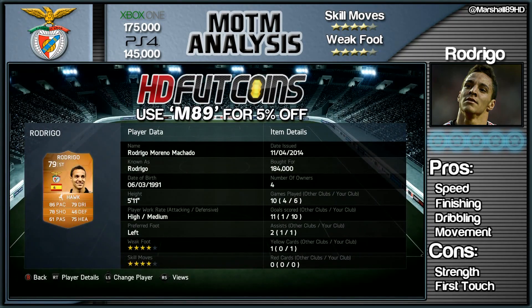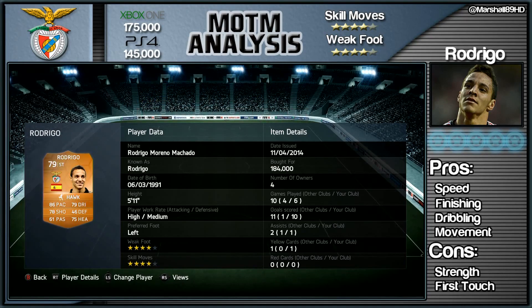If you do fancy some coins, head over to HDFUTCoins, use that code M89 to get yourself 5% off. Now in terms of price with this Man of the Match card, he's going for 175k on the Xbox and 145,000 on the PlayStation 4.